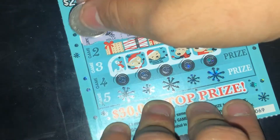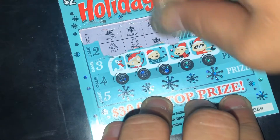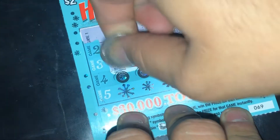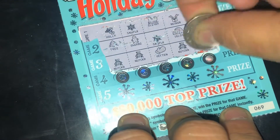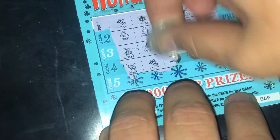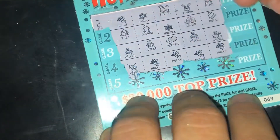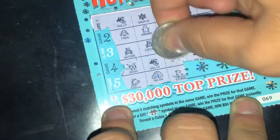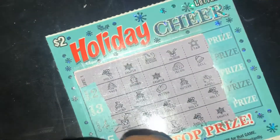Game one: holly, snowflake, sleigh, reindeer, and star — nothing. Game two: tree, gingerbread, snowflake, igloo, and bell — nothing. Game three: nutcracker, nutcracker, mitten, nutcracker, angel — not quite, two more games. Game four: drum, holly, holly, holly, holly, drum. Game five: bell, igloo, stocking, holly, snowflake. Holiday Cheer — nothing.